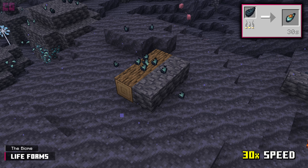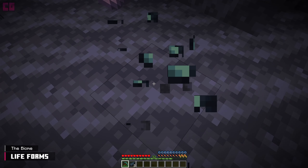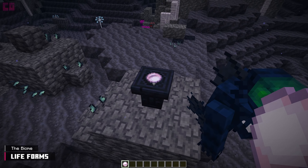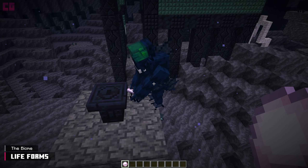Their primary use is to be cooked and eaten, providing 1.5 hunger and 0.5 saturation. Harvesting a mussel has a chance to drop a pearl. This item is used to craft pearl blocks, the Abyssal Altar, and act as offerings to the Deep Ones. Pearls to Deep Ones are like gold ingots to piglins.